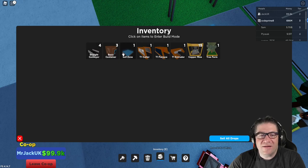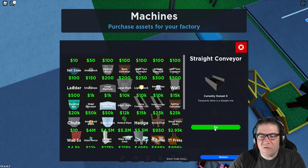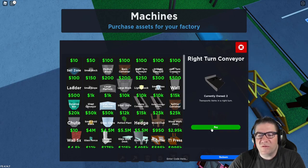We're going to buy one of those. And you need a bunch of straight conveyors. Where are the straight conveyors? Straights — 1, 2, 3, 4, 5, 6, 7, 8, 9, 10. Get rid of those. One more set of ten. There we go — that should be a good setup. We already have a sell zone, so I'm just going to put a little straight away here, do a right turn into it.